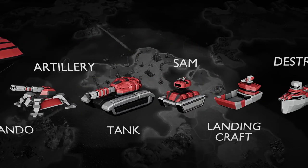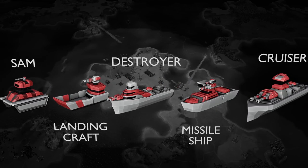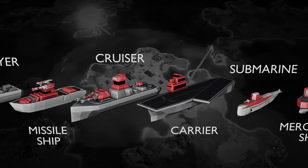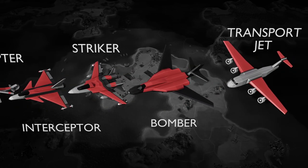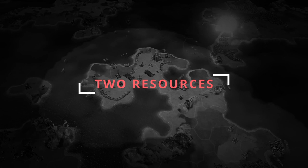Line War is carefully balanced. Units have a distinct role on the battlefield. Having only one faction makes it easy for everyone to understand and play against each other. There are only two resources, and they are equally important.